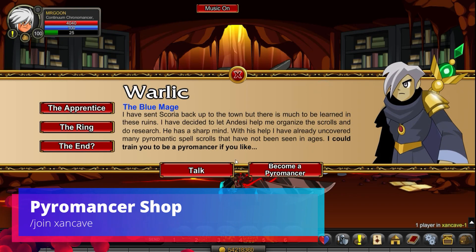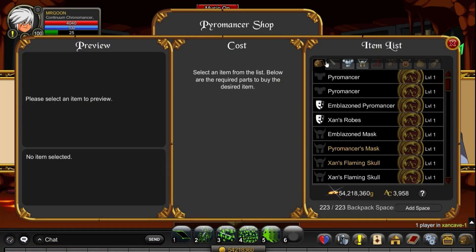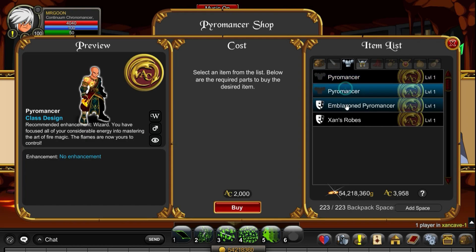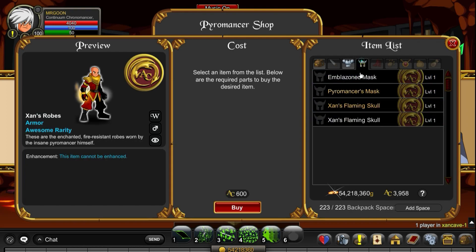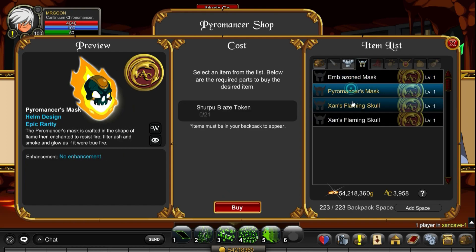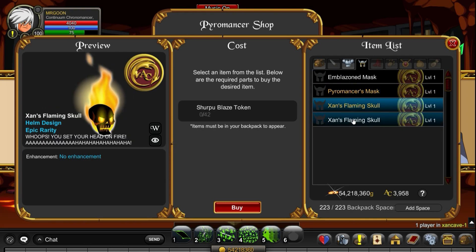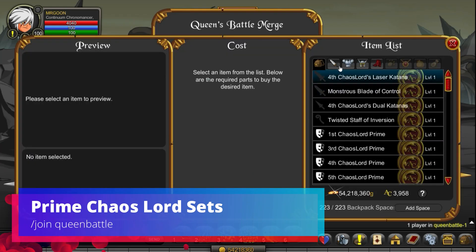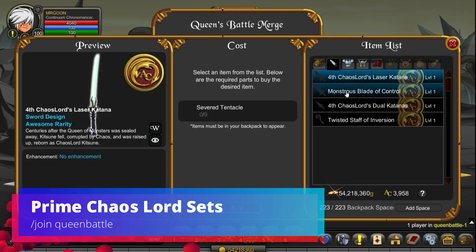Inside this weird safe-y kind of room is where you can access the Pyromantra shop at Join Zan Cave, and of course you are able to farm for Pyromantra if you choose. You will need to complete the quest to get yourself some Sherpu Blaze Tokens. And if you're also in the market, you can get yourself Zan's Flaming Skull, which is a particularly cool helm just because it's so quirky.